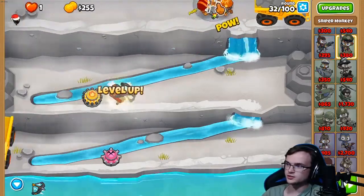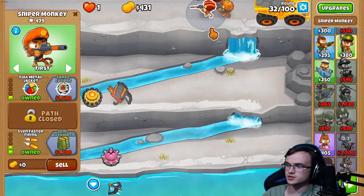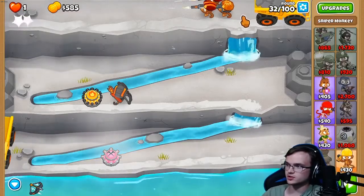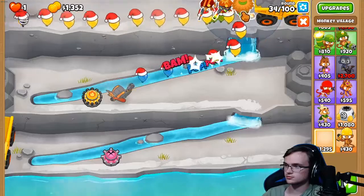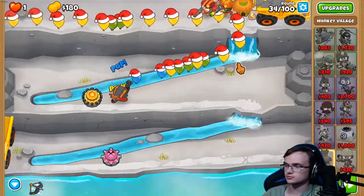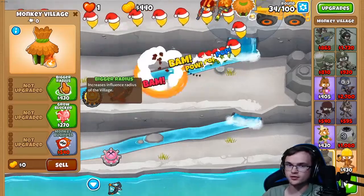Once you're done with the bottom path upgrades on the snipers, place down the village over here and make sure to upgrade the village twice on the top path.